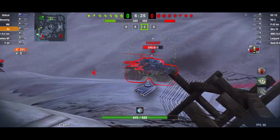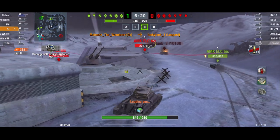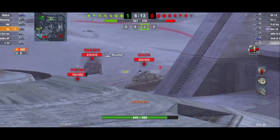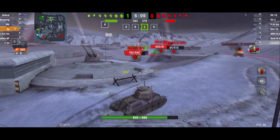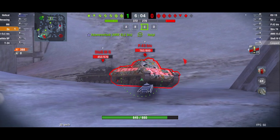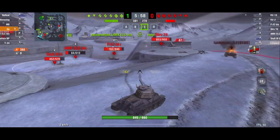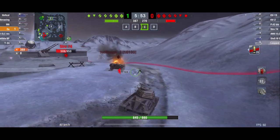It has some advantages over the Type 58 tech tree equivalent. The tank itself is quintessential medium — it's not the fastest, not the most rapid-firing, and doesn't have the best view range. It is medium not just in type but in nature: not the worst and not the best at everything. It has a decent rate of fire — actually a better rate of fire than its tech tree equivalent — and with the same pen numbers, it has slightly better DPM.